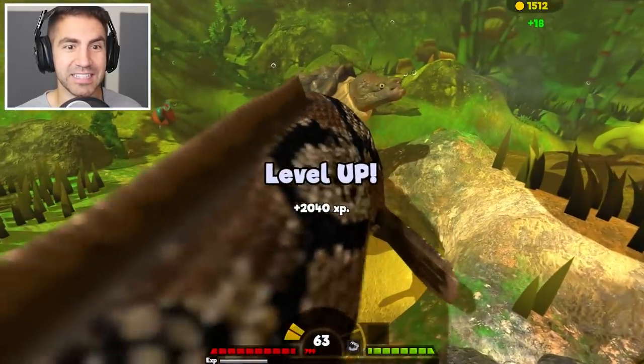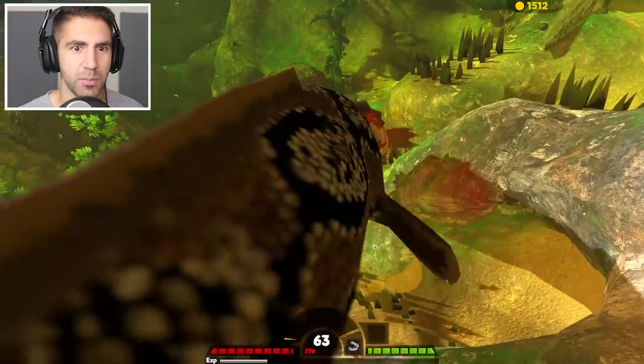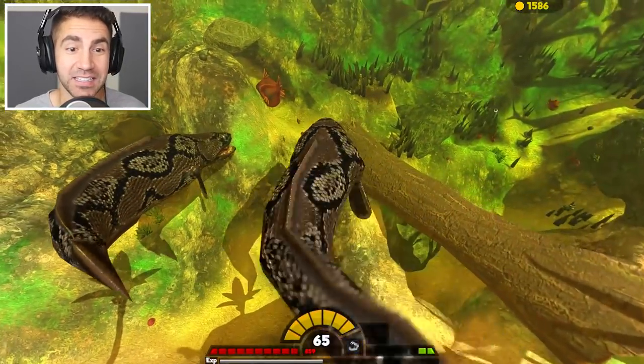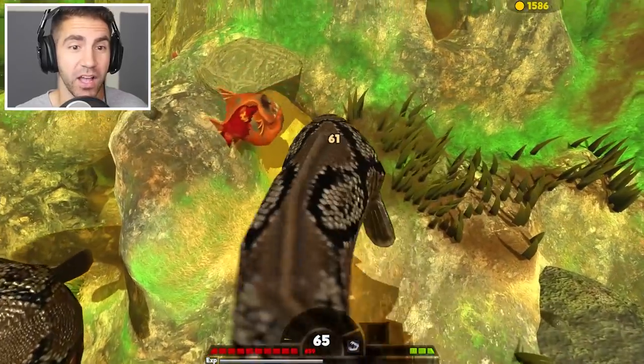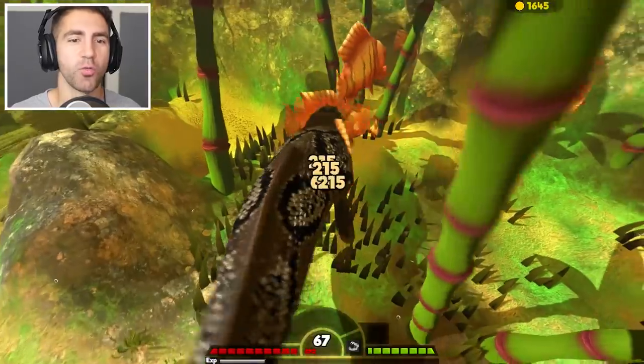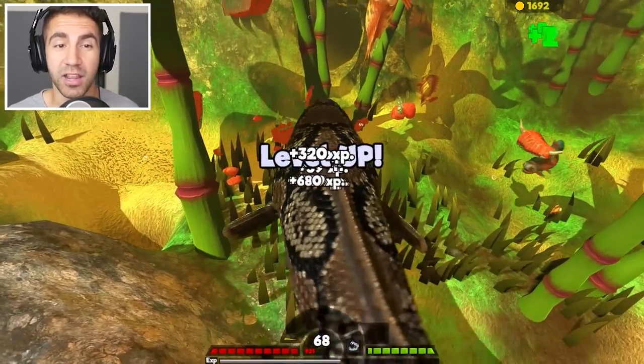This is the swamp lurker spawn — remember that. Look at that snake head — he is competing with me, he's getting pretty big. Let's just eat some more Wachumas. Halloween is right around the corner — what are you guys gonna be? You gotta tell me in the comments.